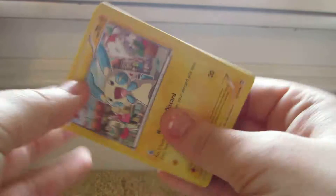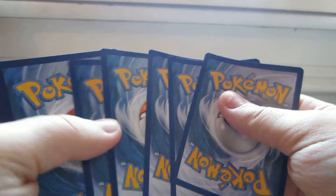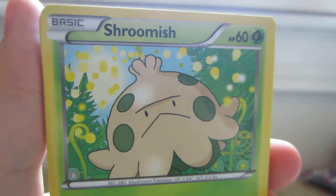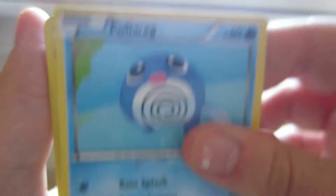Lovely dog, my sweetie. Here we go. So we have Minun, and I just noticed there's a Manchao in the background. Minun, Makuhita, Shroomish, Scraggy, Poliwag.